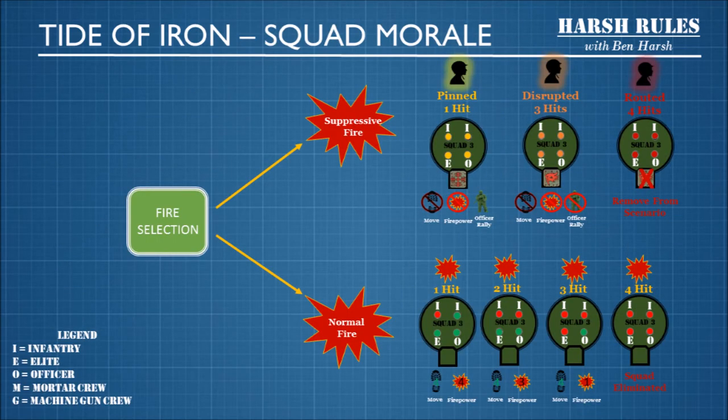When dealing with squads, it's also important to consider squad morale. When you make an attack against a squad, you need to decide what type of fire selection you're going to use. You can choose between normal fire, which deals casualties, or suppressive fire. If you score one hit with suppressive fire, the unit is pinned.